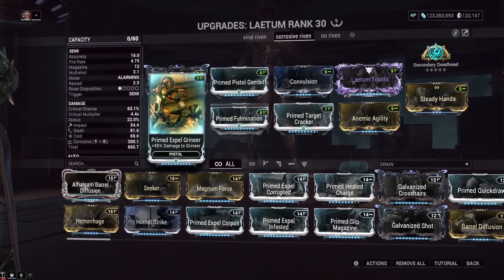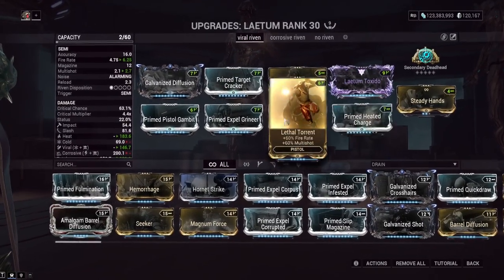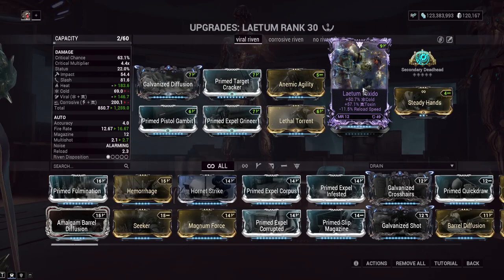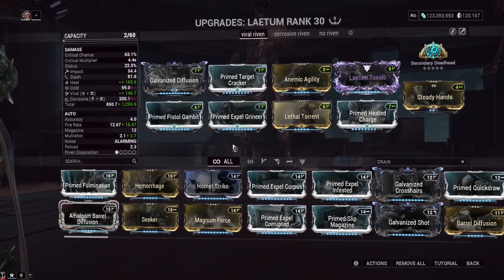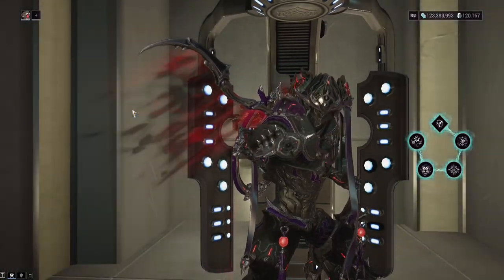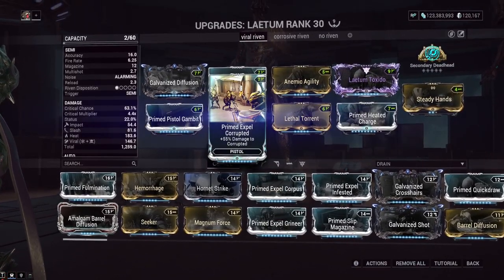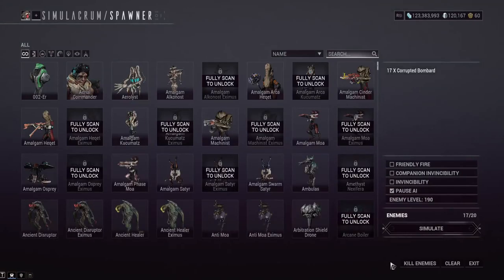We also have the same build but with Viral — this is actually a Viral Heat build with Lethal Torrent. We basically get Viral from this mod slot and Heat from Prime Heated Charge, giving lots and lots of increased damage from big elemental bonuses. You were seeing Bombards getting one-shotted by basically one bullet with no Riven. So let's show it with the Riven — it's not even going to be that different, to be honest. This is a Viral build versus the other one being a Corrosive build.